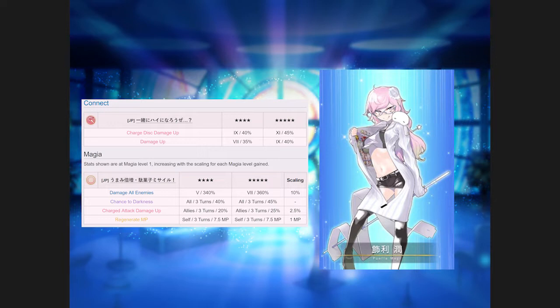Her Magia is pretty interesting — blinding enemies, buffing charge payout damage, and it also regenerates MP over 3 turns. You get 22.5 MP total, which isn't bad. Not ideal for Magia spam, but it makes it easier anyway because you want the Magia for the charge damage buff.